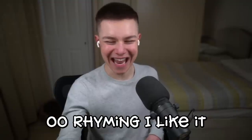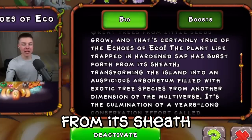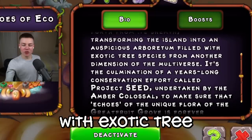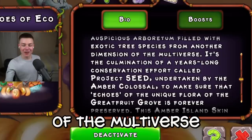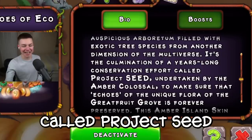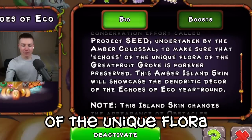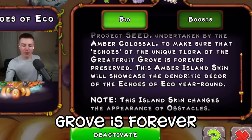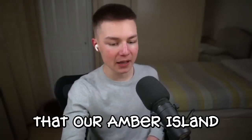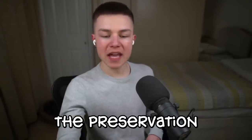Ooh, rhyming — I like it. The plant life trapped in hardened sap has burst forth from its sheath, transforming the island into an auspicious arboretum filled with exotic tree species from another dimension of the multiverse. It's the culmination of a years-long conservation effort called Project Seed, undertaken by the Amber Colossal to make sure the echoes of the unique flora of the Grapefruit Grove is forever preserved. That's so cool — and the fact that it's the Amber Island Colossal that's the one behind it in the first place. I like the preservation aspect.